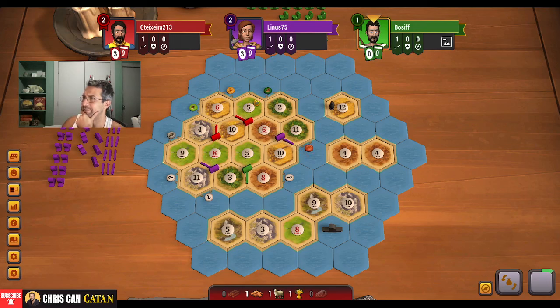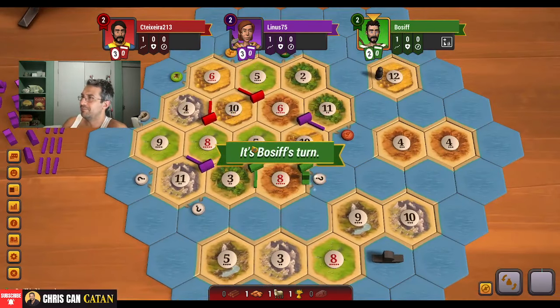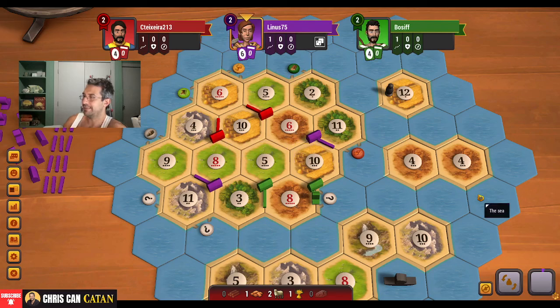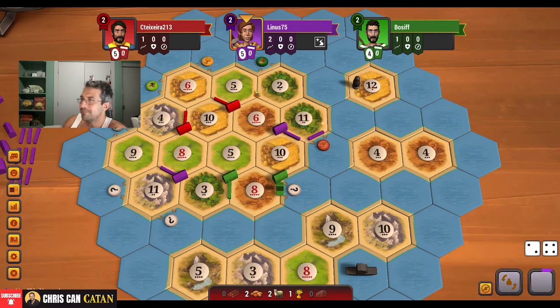As it stands, I'm pretty okay with this setup at the moment. Especially if we can — oh, he doesn't even take it. Perfect. I think we're in pretty amazing business here. We're going to need to get some wood. That's going to be the trouble. But we have potential to really go kind of crazy here if we can get it. Especially since there is a lack of wheat for these guys. So that might be our little calling card here. This is going to be slow.